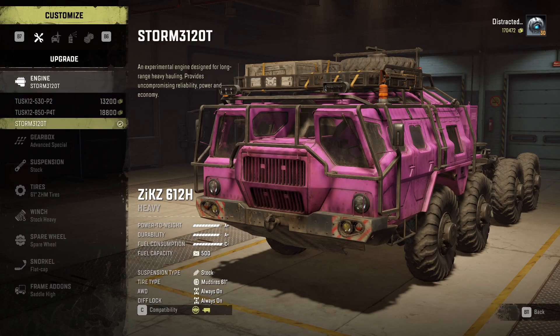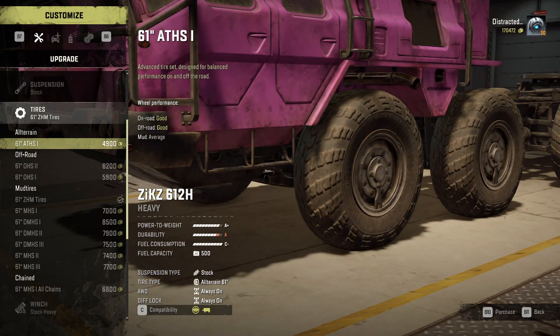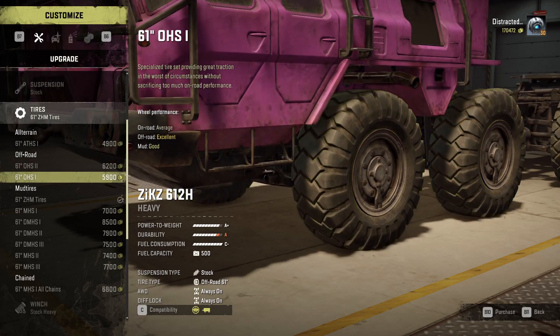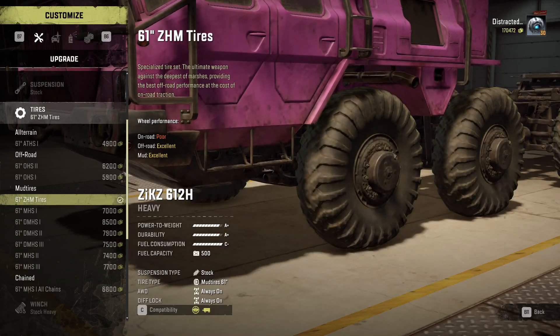In case you're wondering about the fuel consumption from the massive engine and the advanced special gearbox, don't worry - this thing gets 500 litres, which is by far the biggest in the game. In terms of tyres you don't have many options. You have some ultra-range tyres and some off-road tyres, but it also gets all the standard MSH and DMSH, plus its own special ZHM tyres, and these are the ones you want because they have a mud grip value of 3.35, which is the third highest of any vehicle in the entire game.